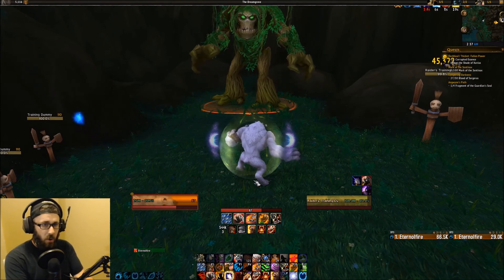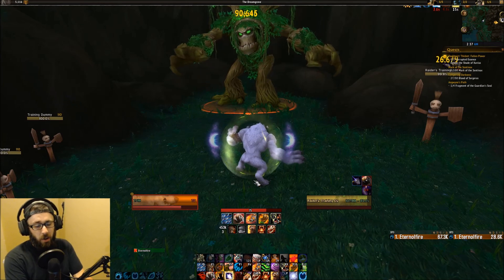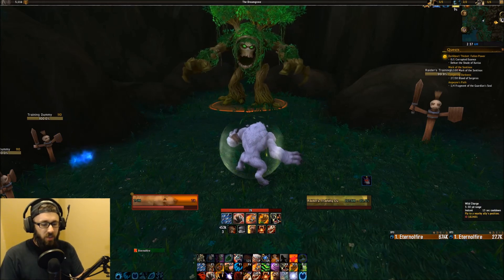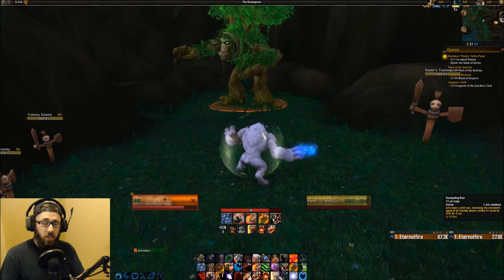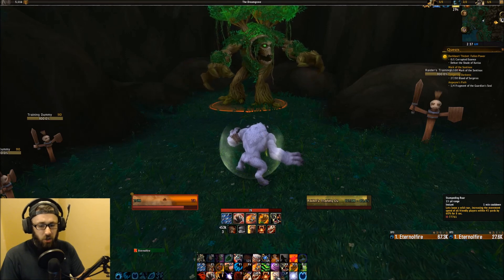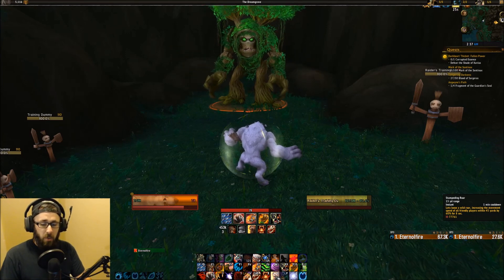So we talked about the stat priorities, the talents, and the rotation for the Guardian. Stampeding Roar is really awesome — use it when you kill a boss in a dungeon on a keystone timer. As soon as you kill that boss, make sure everybody's near you, use Stampeding Roar, and you save a lot of seconds on the timer just by using it efficiently.